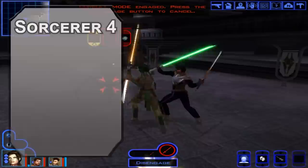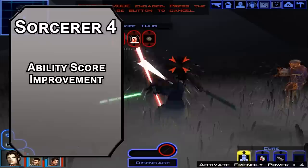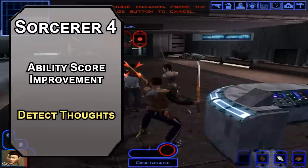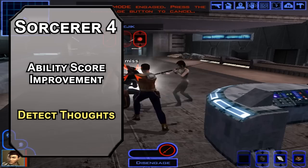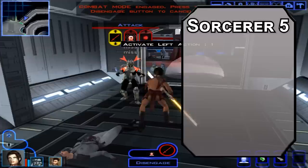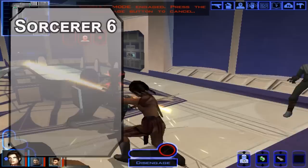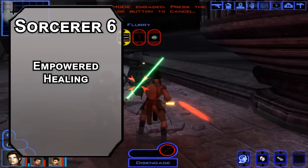Fourth level sorcerers get another ability score improvement — cap off your strength for the best lightsaber technique. You can also grab Detect Thoughts, letting you read surface-level thoughts of creatures and probe deeper if they fail a wisdom saving throw. Sixth level Divine Souls get Empowered Healing, letting you spend a sorcery point to let a friend re-roll their healing die when healed nearby — you don't even need to be the one doing the healing.